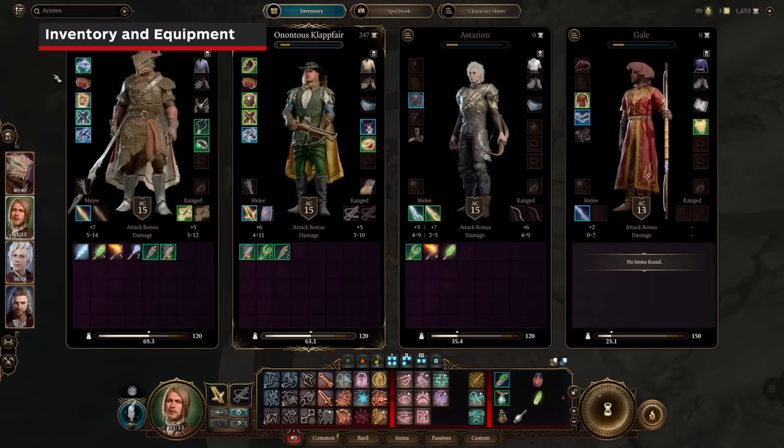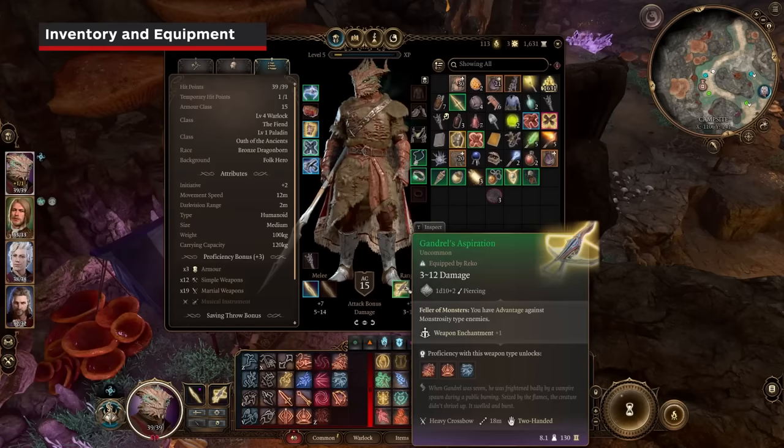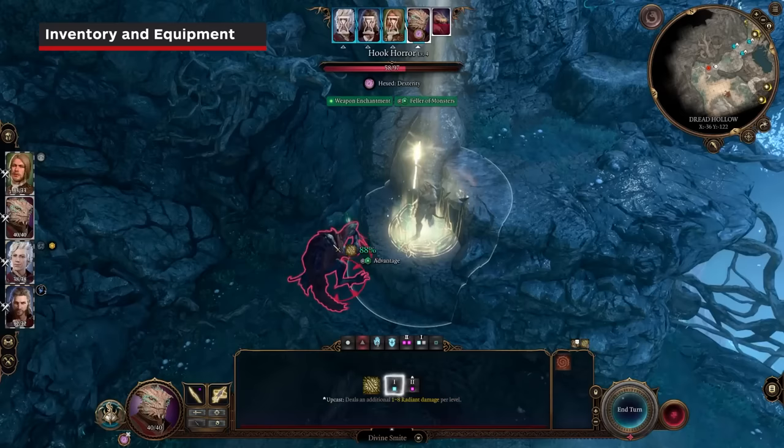Weapons and shields that are equipped but not in use still convey their properties to the user. Like the crossbow Gandril's Aspiration — it gives the character advantage against monstrosities, even though a melee weapon is being used.